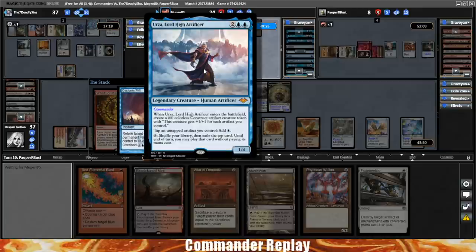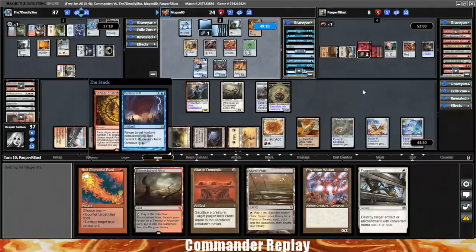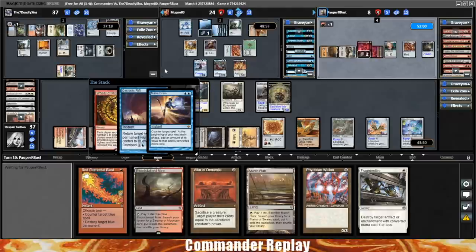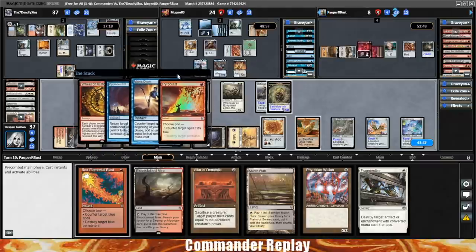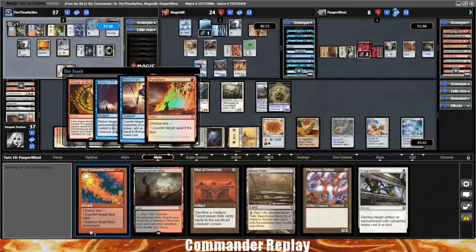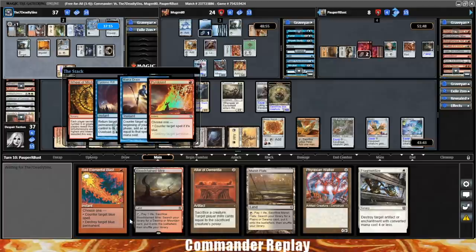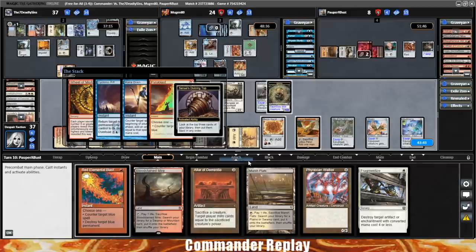Opponent's gonna Cyclonic Rift the Urza — that's fine with me. If they tried to counter that I would probably try to force that rift through. There's a Mana Drain. We're gonna try to force it through. There's a Pyroblast targeting the Mana Drain — okay, that is taking care of itself. We've got a fun little stack: Wheel of Misfortune, Cyclonic Rift on Urza, Mana Drain targeting the Rift, and Pyroblast targeting Mana Drain. Take a look with the Divining Top. Urza back to hand.